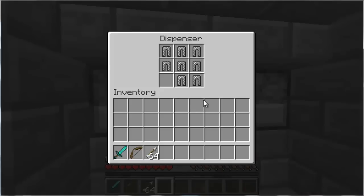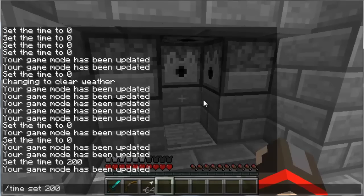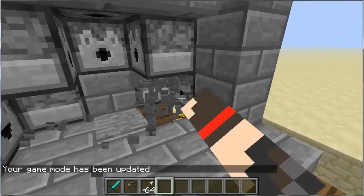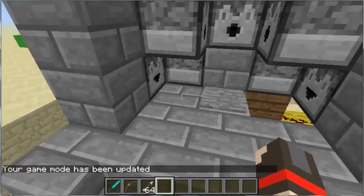You can't just go up and refill all of them — you can refill these, but for the other ones you're going to have to have a pickaxe, break the blocks, fill up the dispensers, and replace them.